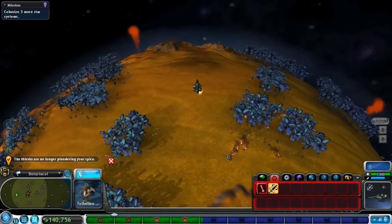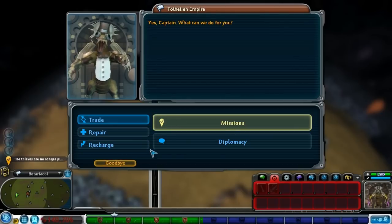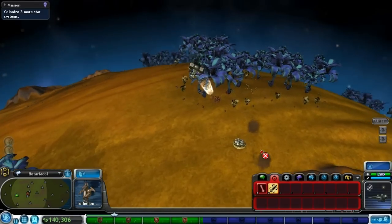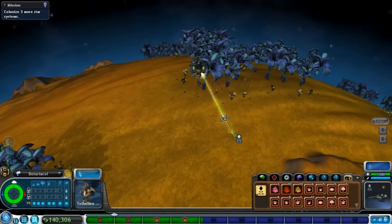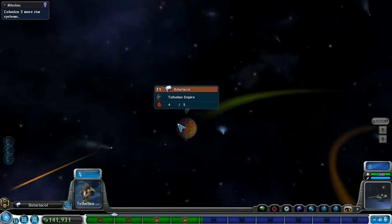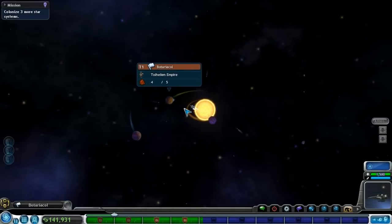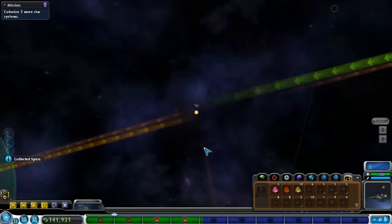What's that — was that something I can actually pick up? They dropped something. Oh, cash! I didn't realize they dropped cash — that's pretty cool. Let's go over here and get some spice. Nice, got a lot of red floating around now.